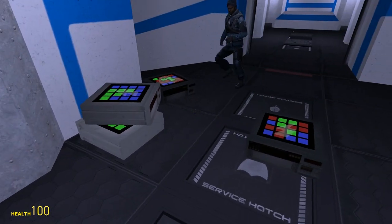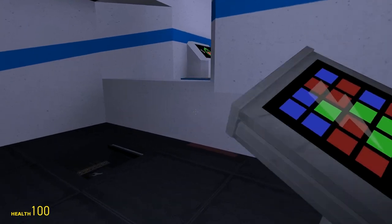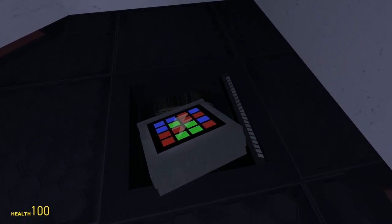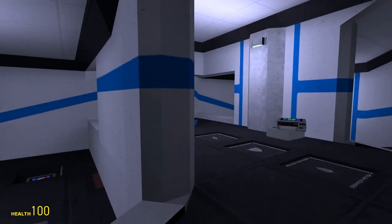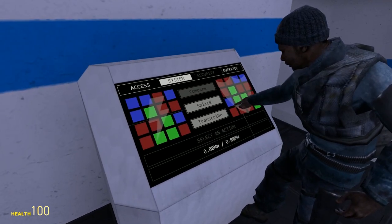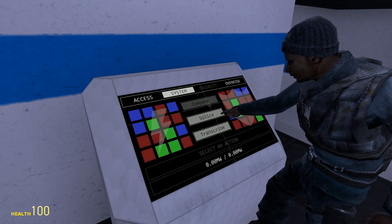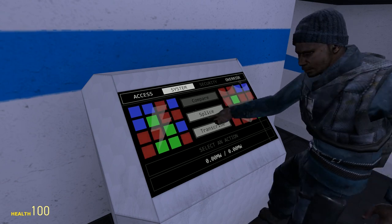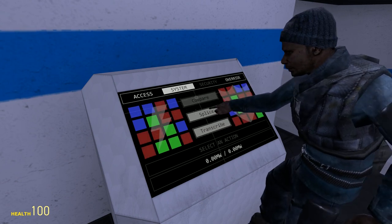We'll use two of the broken ones so we can see what happens. These are from different systems, which is quite important to note — you can actually put modules from different systems in. So I nudge that in there. Now you can see it on the screen when you come up here. You can see that's the one on the left, that's the one on the right. You'll see that I can only do two of these actions — splice and transcribe — because comparing only works between two modules of the same type, like two shield modules or two power modules, for example.